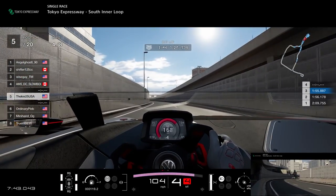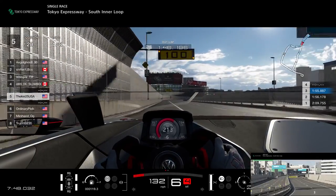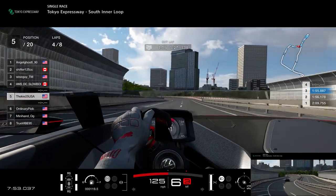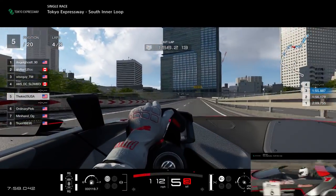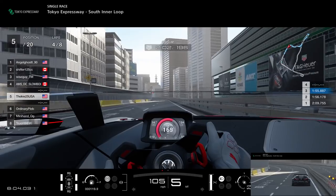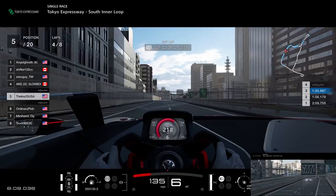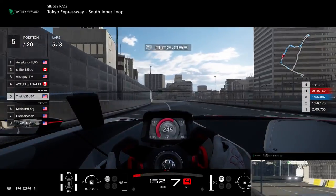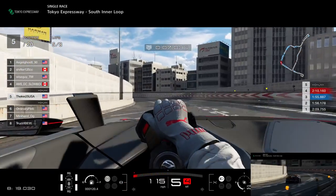It looks like we've actually gained a position in that pit stop. We're still showing P5 but two drivers haven't pitted yet, so we managed to jump one car in the pit — technically we're in P3 or P4 in the current situation. Let's see how it all figures itself out when we go over the line on the next lap. One driver is not pitted yet, and up ahead I think it's the race leader. So we've made some gains there — not a bad first stint after the first four laps. Now we've got to try and keep the consistency and keep pushing.